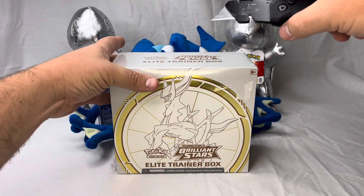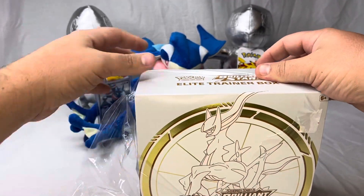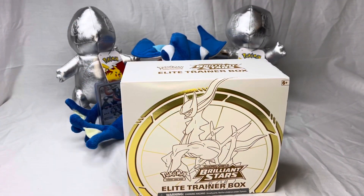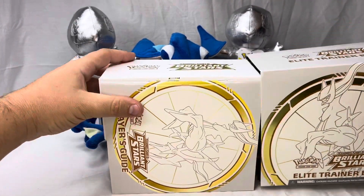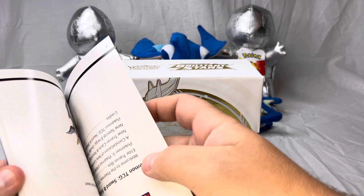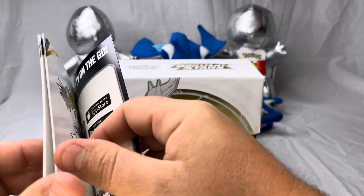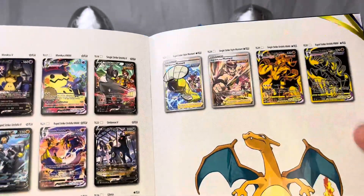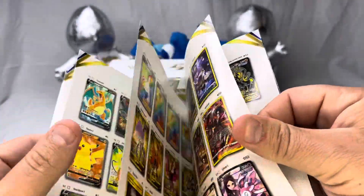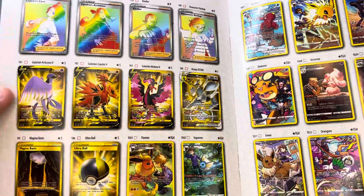Thanks for checking back in y'all, here is another episode of Ripping Packs, and this is Brilliant Stars ETB round 2. We did pretty good out of our last Brilliant Stars ETB, but we are still looking for some of these cards y'all. Like always, we are looking for the good stuff, and there are some good, good cards in here y'all — just look how beautiful some of these cards are.